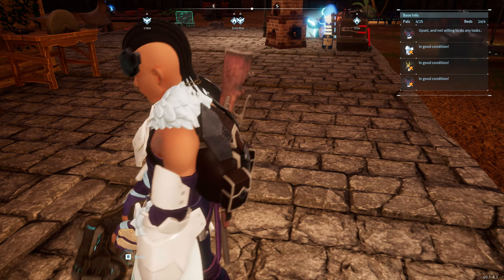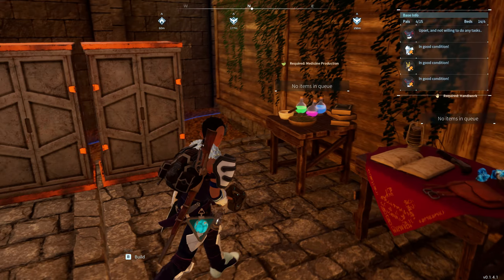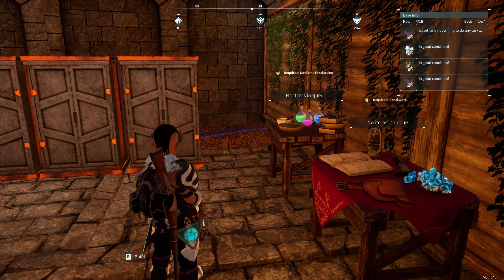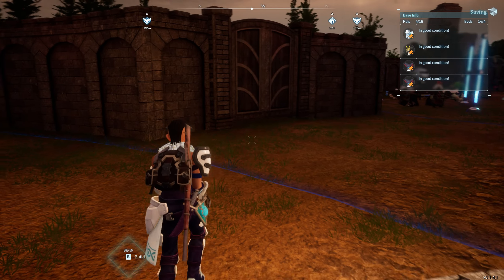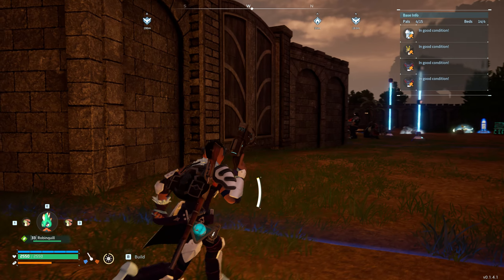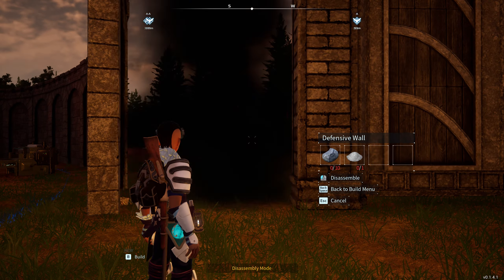Yeah, I think just a 2x2 right here should be fine. We'll probably move the three tables out over here, then put the refrigerator right here and maybe the kitchen back on this side — that should be good. Might put some walls over it too — small little building. Let's see how it goes. Break down this and that — give us some room.